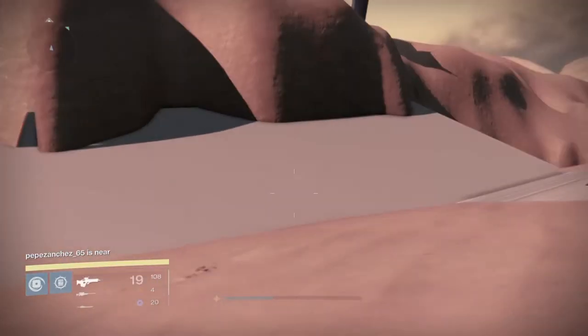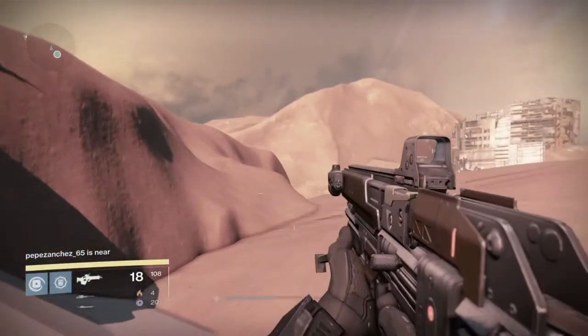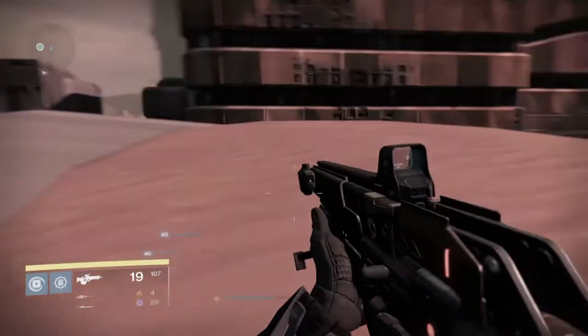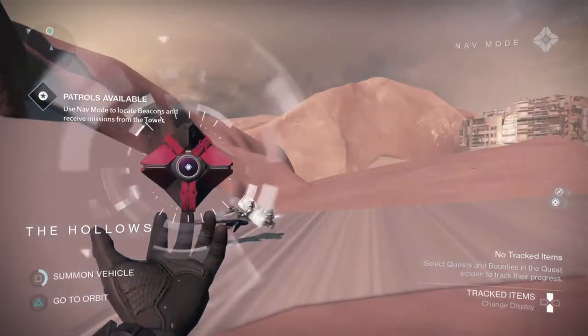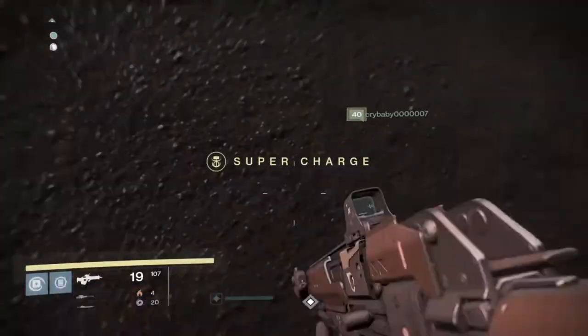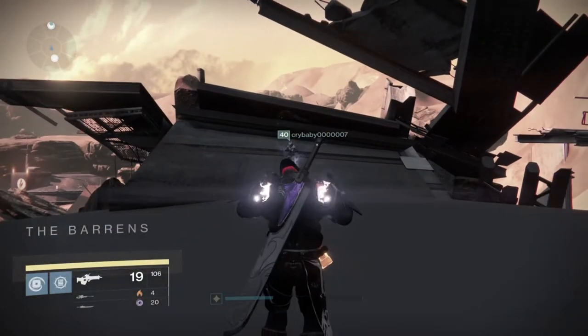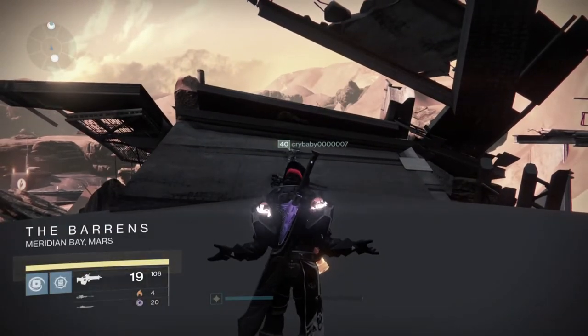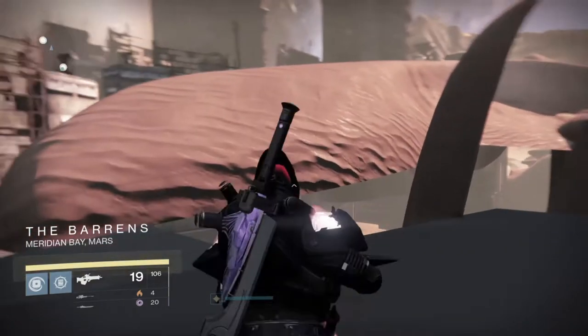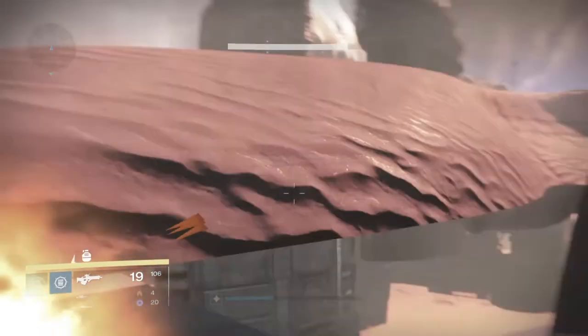Kind of cool. Not much over here — just random hills and stuff. But then you can also take out your sparrow here, so it's pretty cool. Also, this wall here is completely transparent. You can just walk right through it, and then you also enter the Barrens area. Once you enter the Barrens area, there's no way out. This wall becomes solid.